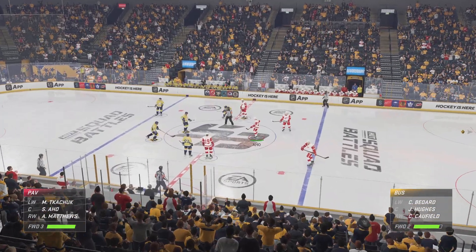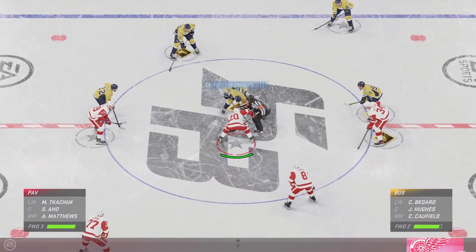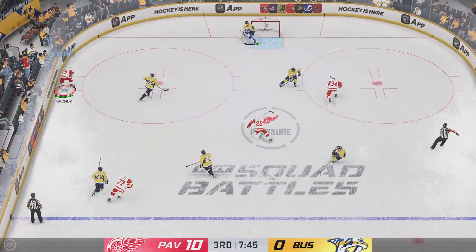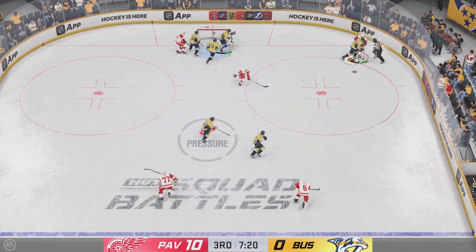The Red Wings are sending a clear message that they are not taking their foot off the gas in this third period. Well, you can certainly tell they bought into the game plan, and the coach is certainly ecstatic with the performance of the entire bench. Look at the way they're moving and holding the puck, attacking the net at the right times. It has been a seamless effort.